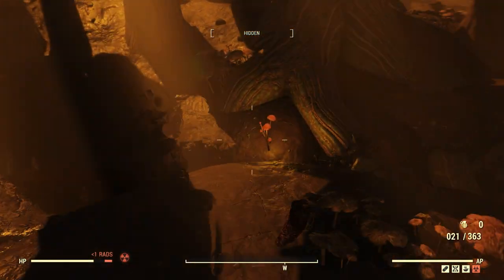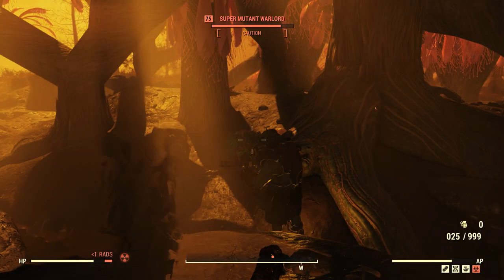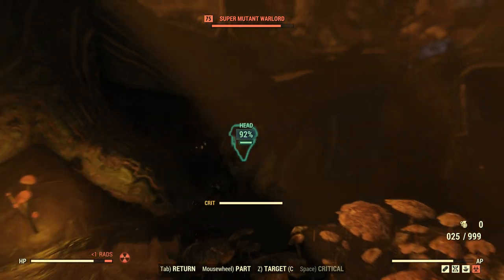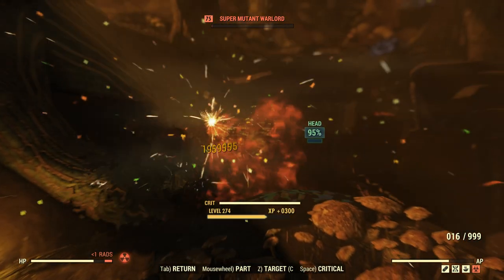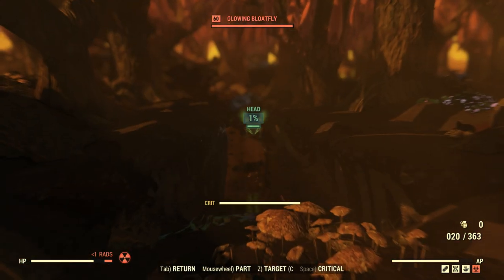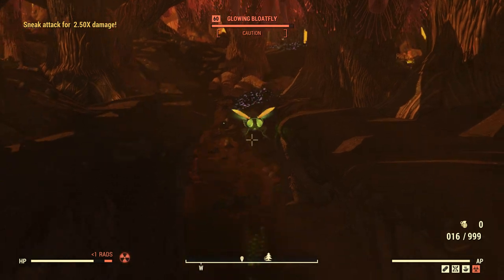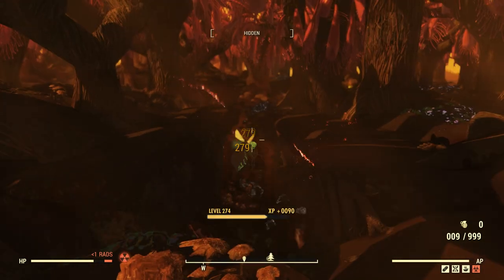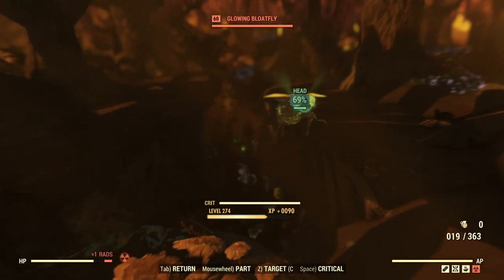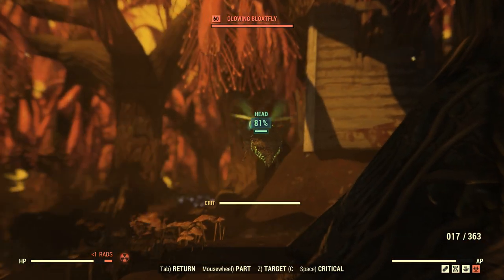Now that you've found an enemy, get your syringer out, hit the enemy with it, and then there will be a slight pause to pull off the other gun and kill him — and he will spawn a bloatfly. Same as before, take out the bloatfly with the syringer. That will spawn another one, and right there that is three bodies to loot, which is a lot already.